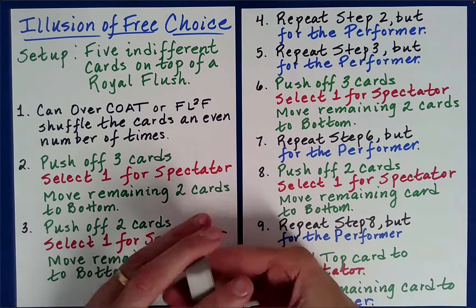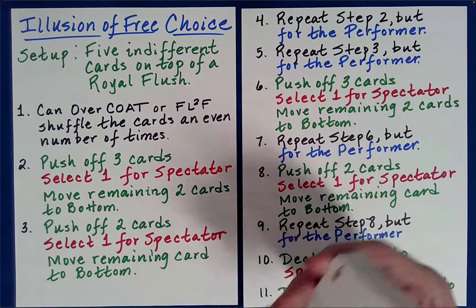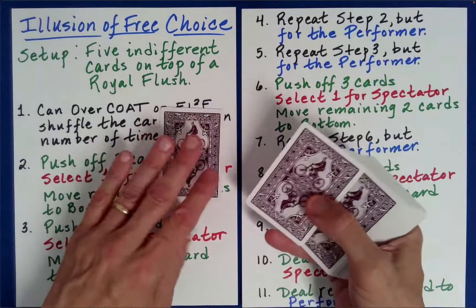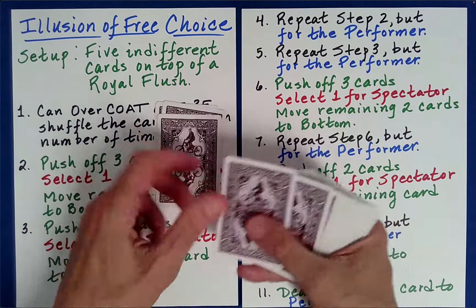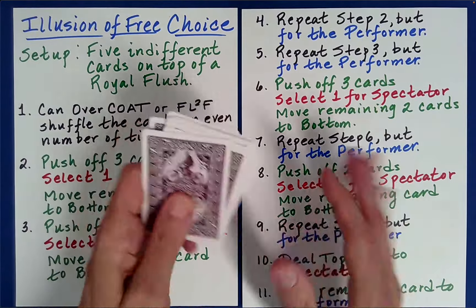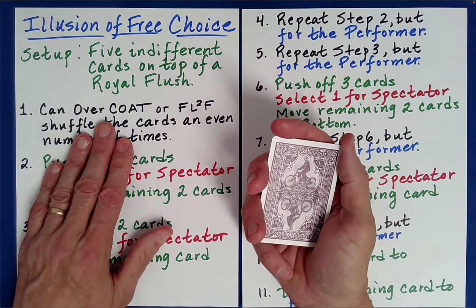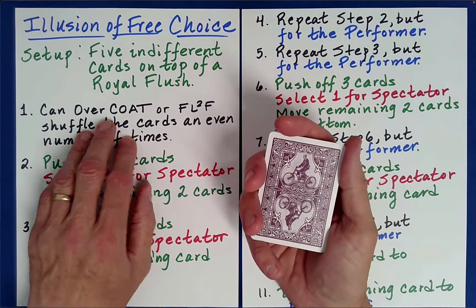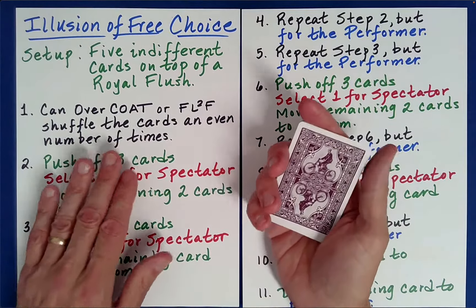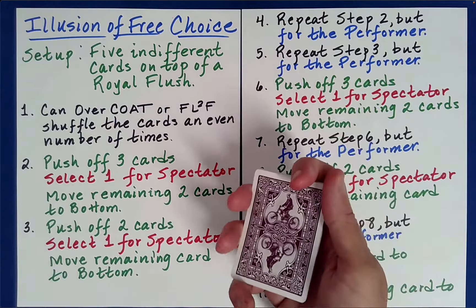Whatever technique you'd like to use to allay the spectator's suspicions that the cards are set up — after the false mix, we count out 10 cards: one, two, three, four, five, six, seven, eight, nine, ten. Set the rest aside. Then I did something called an overcoating. An overcoating is dealing out 50 percent or more of the cards and dropping the rest on top — 'coat' stands for 'count out and transfer.' I asked for random numbers between 5 and 10.